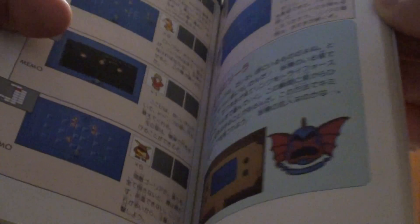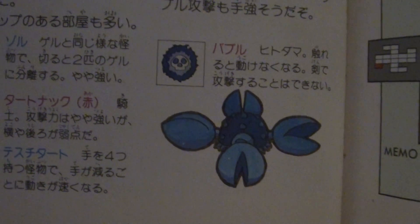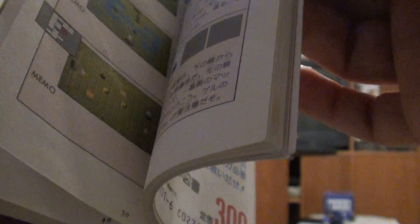That's probably one of my favorite parts of the guide. There's artwork of Manhandla, the boss of the third dungeon, or the third labyrinth. As you can see, it has artwork for every single enemy and every single boss, as I said earlier.